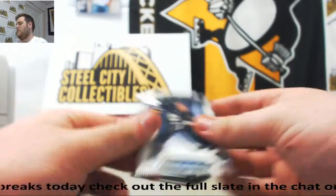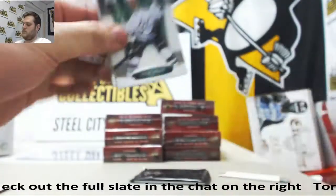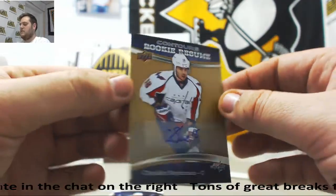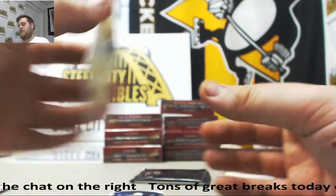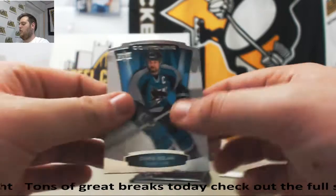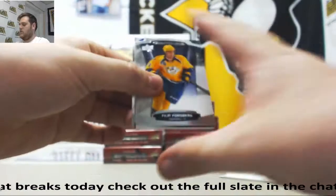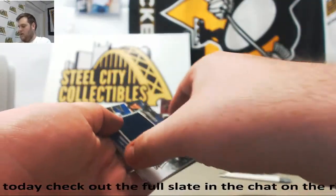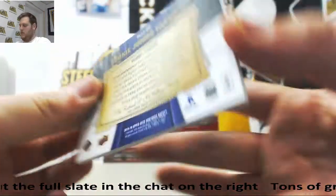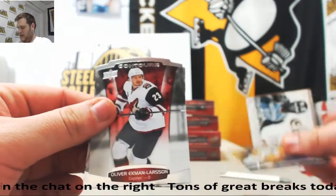Pacioretty, Tarasenko. Tyler Sagan, David Backus. Chandler Stephenson, Contours Rookie Resume, Rookie Auto Chandler Stephenson out of 499. Ovechkin. And Nolan for the Sharks. Last pack. Philippe Forsberg, Corey Perry. Robbie Fabry, Rookie Jumbo Fabrics. Robbie Fabry out of 399. Ekman Larson, Zach Greasy.